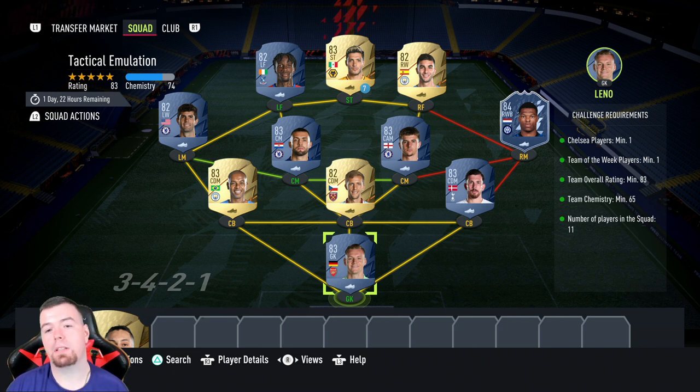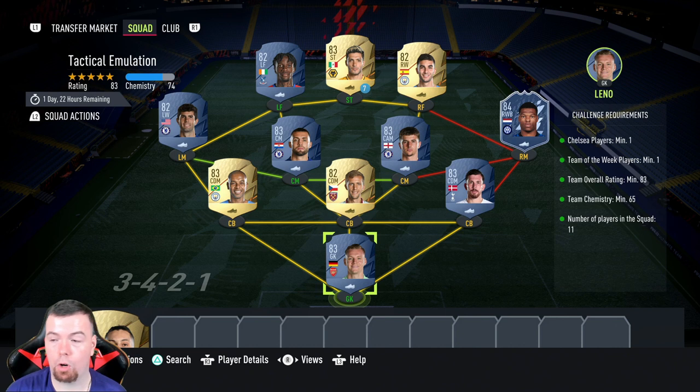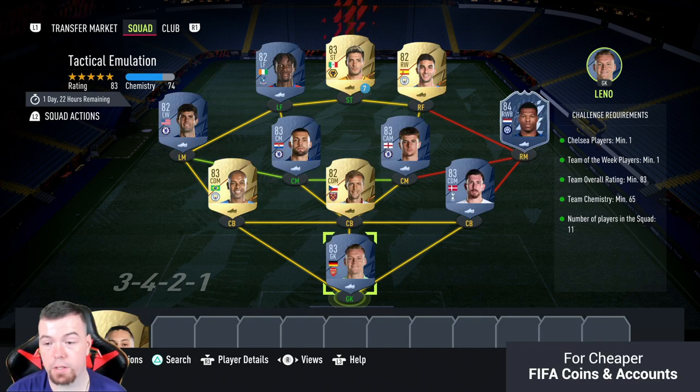For the tactical emulation requirement, you need one Chelsea player — we have three because they're all cheap. Team of the Week minimum one — any 84-rated TOTW. I've got Dumfries in there at around 11k, which is about right. Team rating of 83 with an 83-rated squad. Team chemistry is 71 because Šušek doesn't have any chem. No position changes, loyalty — 11 players in the squad, going full Premier League, everyone at minimum price apart from Dumfries who's the Team of the Week.